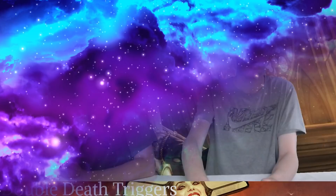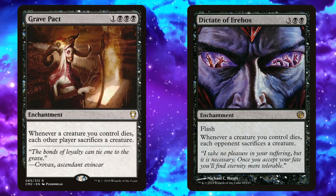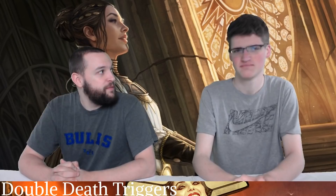Grave Pact, Dictate of Erebos — we've said them a million times. Whenever you sacrifice a creature, each opponent has to sacrifice two creatures with Teysa out. Grave Pact and Dictate of Erebos work as Plague Wind type effects in decks like this, and they double with Teysa because whenever a creature you control is put into the graveyard dying, that causes the trigger — and it doubles. Really cool.